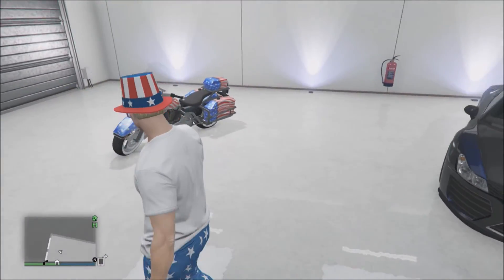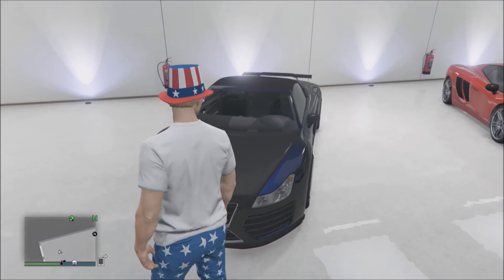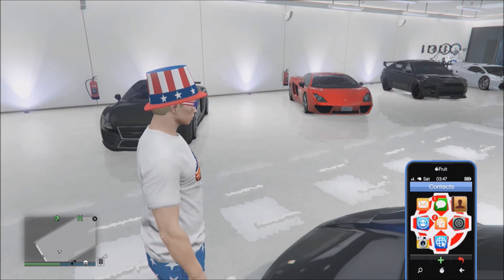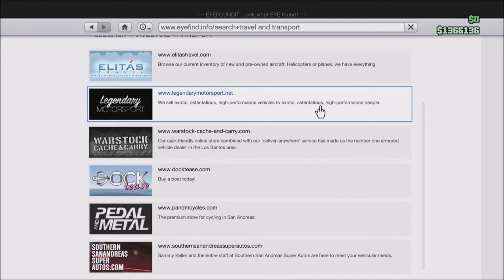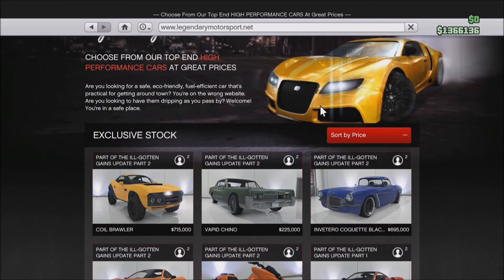This is the motorbike as well, and also a new addition — the 9F Cabrio, which in real life is the Audi R8. I might be selling that car but keeping my others. We're going over some of the cars added in Ill Gotten Gains Part 2. The big-spend casino isn't out yet, and they haven't released mansions yet — they do delay stuff. They've added another car update, but we really need ways to make money, buy casinos, and mansions.